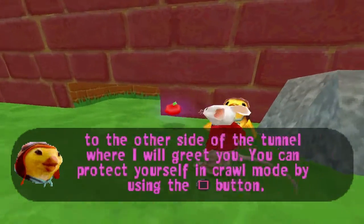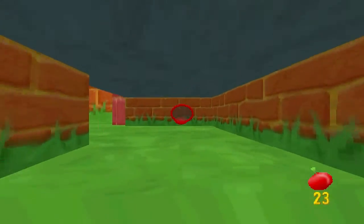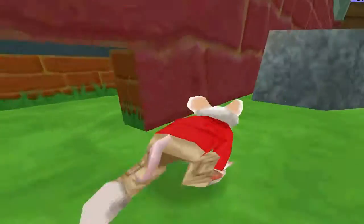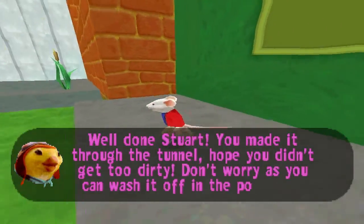You will have to crawl on all fours under this obstacle, Stuart. Just walk up to the entrance and you'll enter crawl mode. Then crawl to the other side of the tunnel where I will meet you. You can protect yourself in crawl mode by using your tail. Well done Stuart, you made it through the tunnel. Hope you didn't get too dirty.